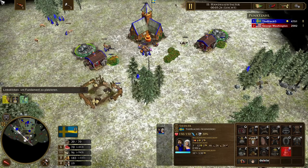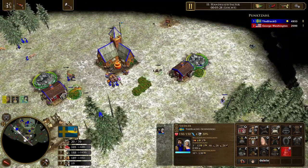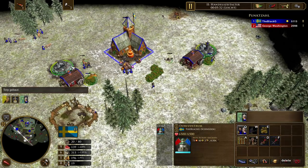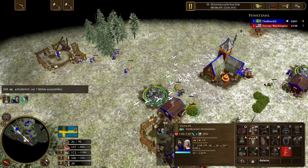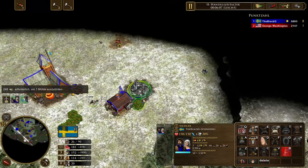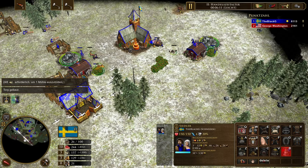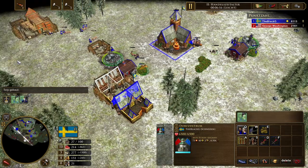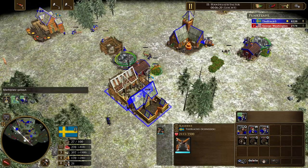Once you start building the barracks, start spreading your villagers on food and gold. You want four villagers on gold and about 15 on food — this allows you to constantly produce Carolians. Use the 600 wood shipment to build a market and get the first two food upgrades: Hunting Dogs and Steel Traps. From this point on every game will be different, but usually you want to get two torpe upgrades from the home city next: Engelsberg Ironworks for better gold gathering and Blueberries to refresh all your berry bushes and improve the gather rate.